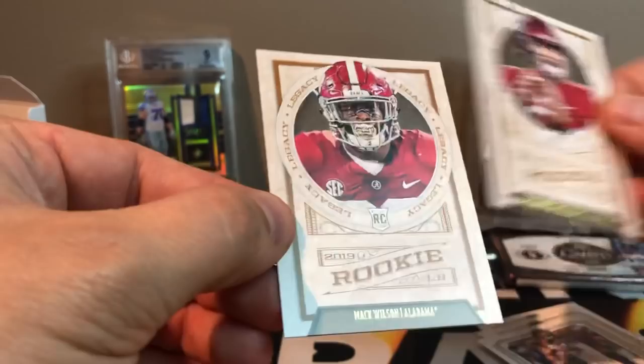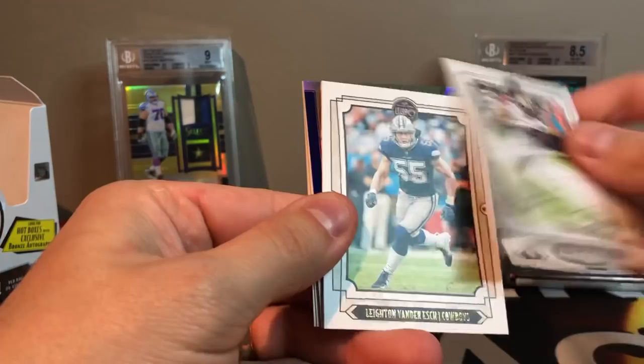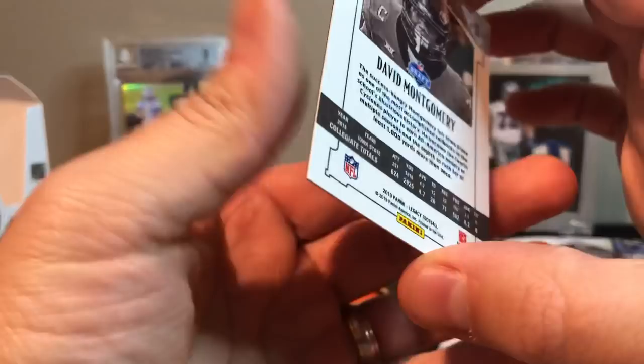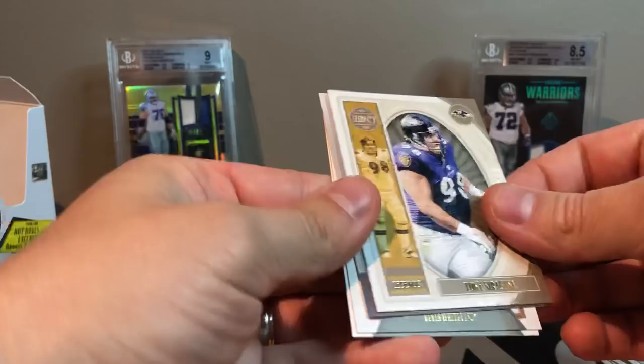Four packs left — got lots of numbered cards, some chrome cards. Josh Jacobs in the back — that's nice. Michael Thomas — cool looking one. Leighton Van Der Esch the wolf hunter. Nick Foles — nice. Got a David Montgomery chrome, blue one, 23 out of 50. So I already got a little rainbow going with the chrome — two David Montgomerys, one numbered. Tony Siragusa, Adam Vinatieri. Got Devin White and Josh Jacobs rookies.